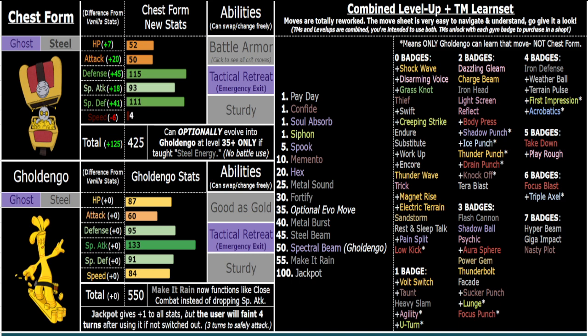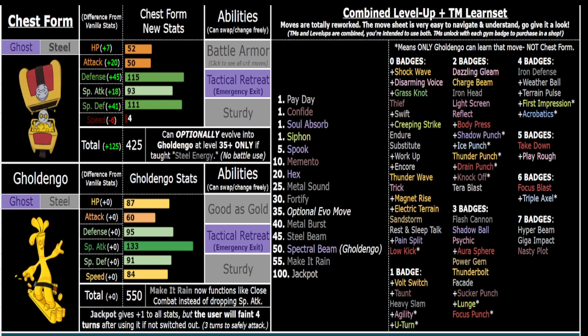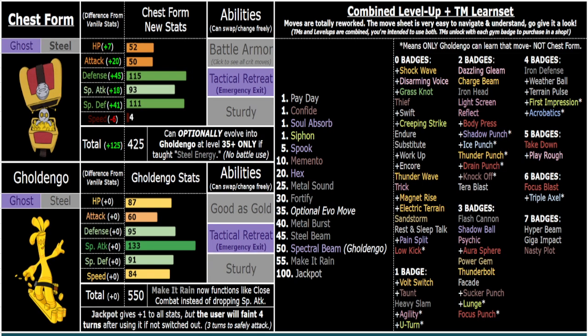You can use Chest Form up until level 45 or 50 and then evolve for a specific matchup if you need that extra speed, power, or utility that Goldengoo provides. Of course Chest Form is great defensively. Thank you for listening — let me know if you made it to the end. One other quick thing: Sucker Punch as priority is good on both forms, but especially Chest Form since it's slow and needs that to finish off a couple kills.